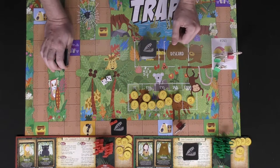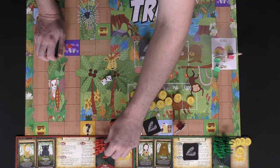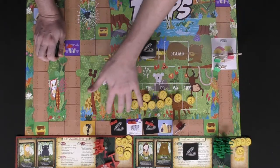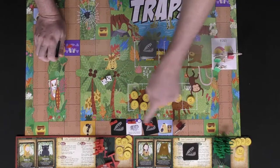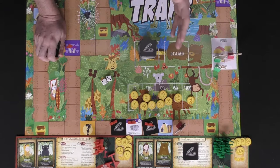Another rule to note: if you happen to have three traps on the field that are next to each other, neither you nor another player may play a trap adjacent to those three already-connected traps. For instance, if green wanted to play one there, he couldn't. Additionally, no one can play traps on spaces that already provide a specific action on the board.